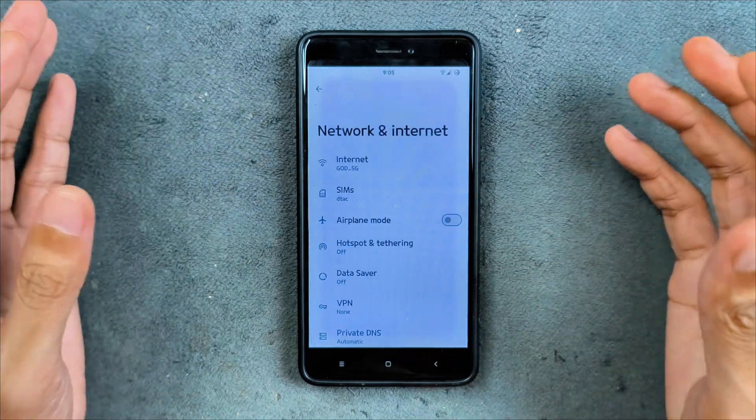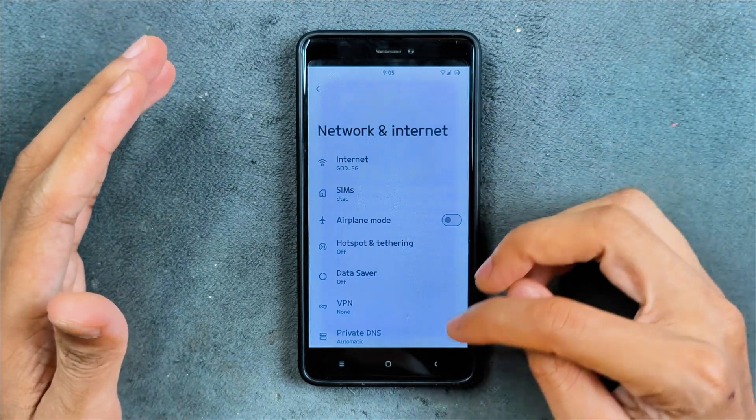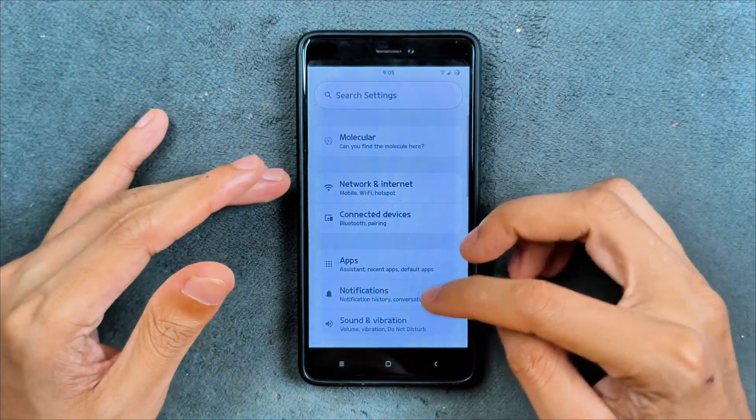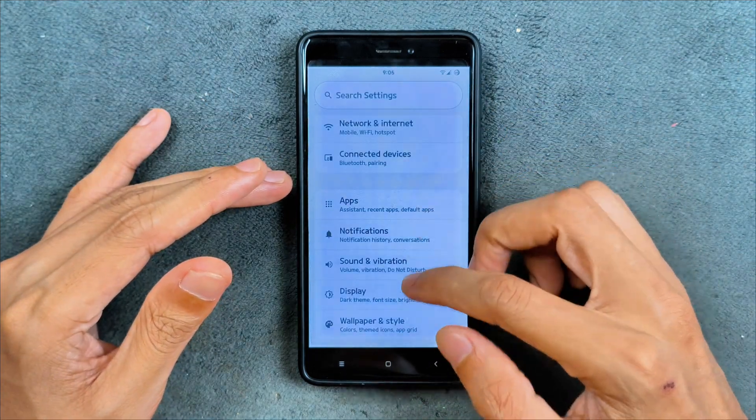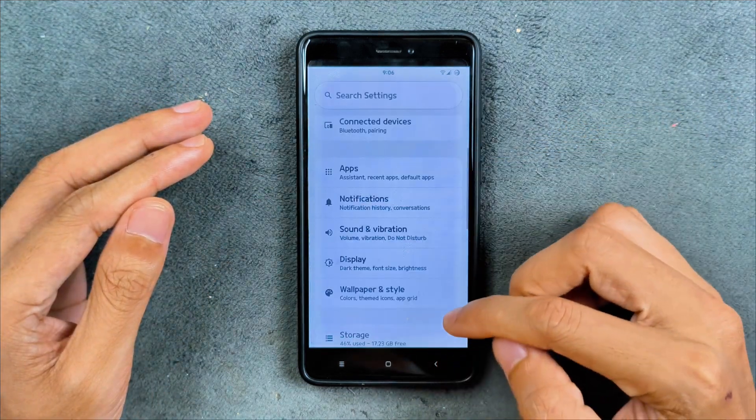In terms of network and internet connectivity, Wi-Fi and Bluetooth are working perfectly fine, but there is no VoLTE and no Wi-Fi calling — that is one of the downsides. In terms of sound and vibration, no issues there; both are working perfectly fine.